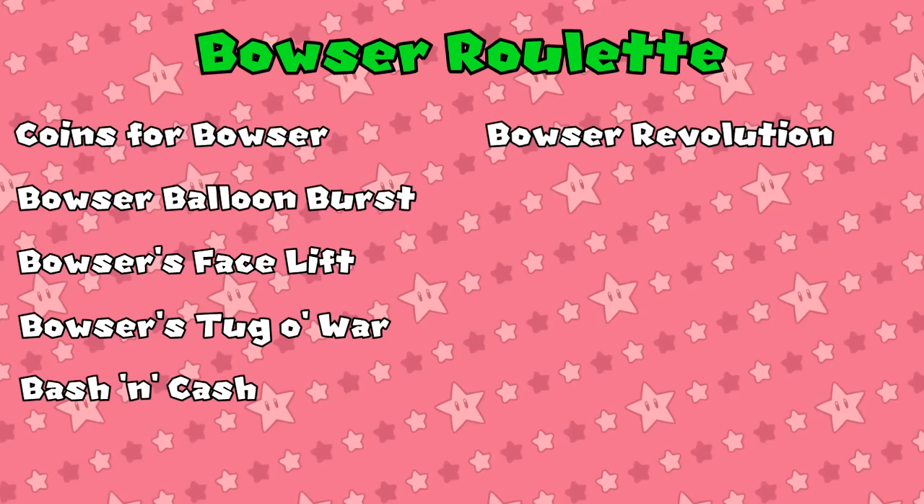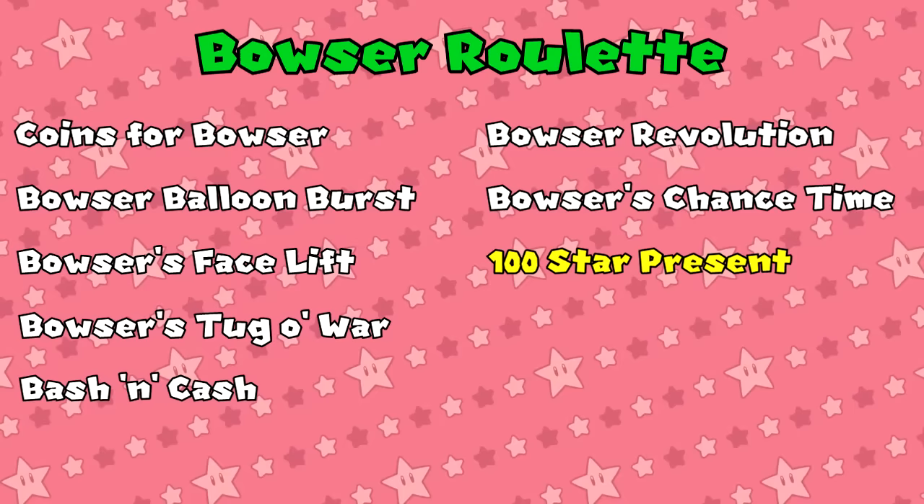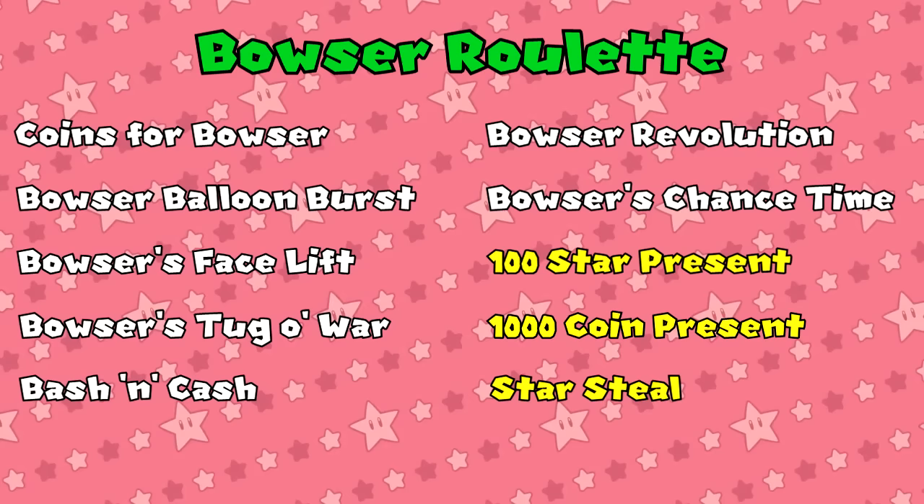It's one of the few events where the player who landed on the Bowser space can actually end up in a much better position than the one they originally started in. Bowser's Chance Time is Bowser's modified version of Chance Time. The 100 star present, 1000 coin present, and star steal are all in yellow text. The cursor very rarely lands on these events. If it does, Bowser leaves and does nothing. While it is a ripoff that he doesn't follow through, the bright side is that no one loses anything.